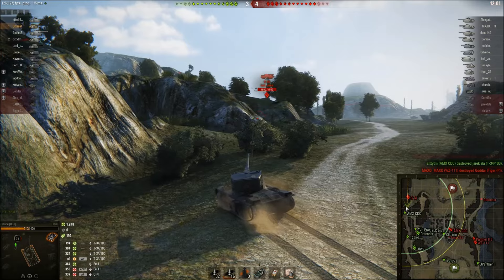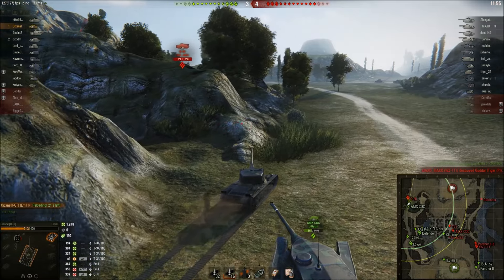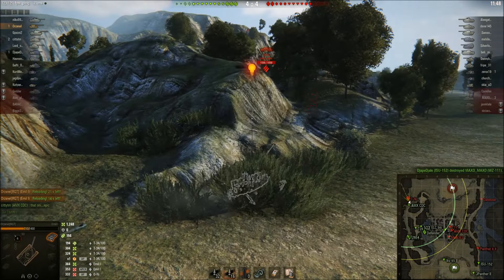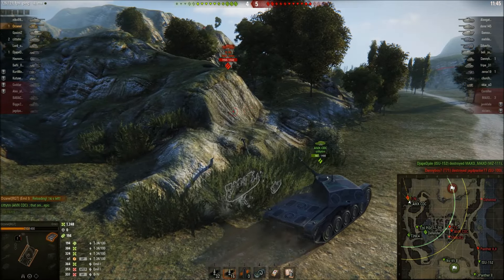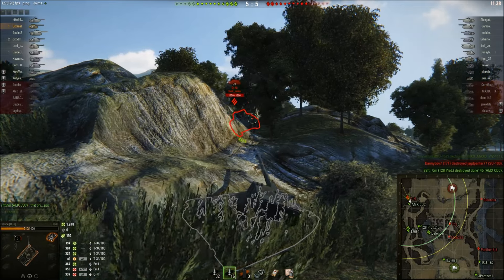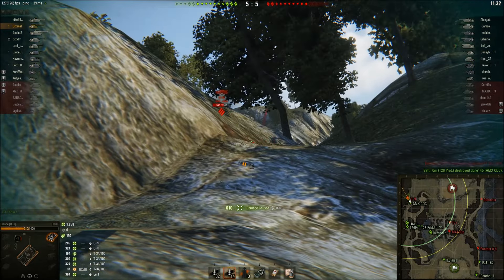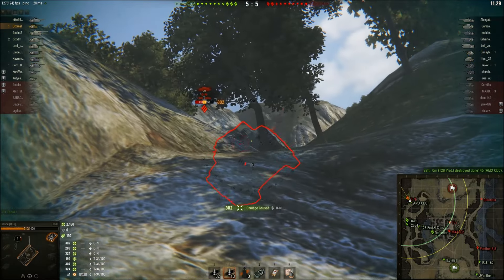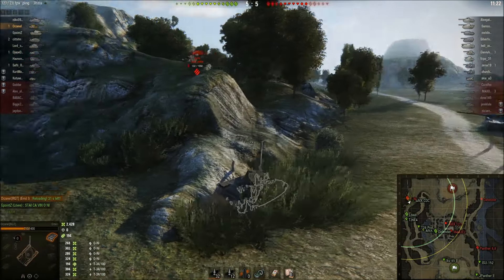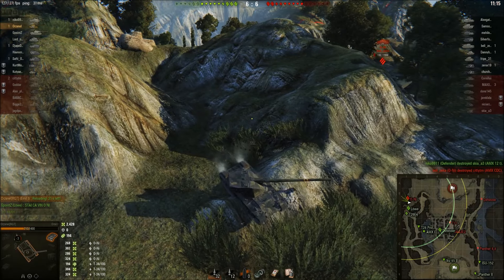What is that Oni doing up there - mountain goat! As I was saying, I don't know why people prefer to go on the corridors. Every time, if there's a map where there's open space to maneuver and a city part, people just go to the city part or corridor. I think people just like simple fighting - they like to see the target in front of them and can't handle more than one direction. I'm shooting gold ammo but I don't think I'm going to be able to clip them. The CDC just went in front of him and stopped.